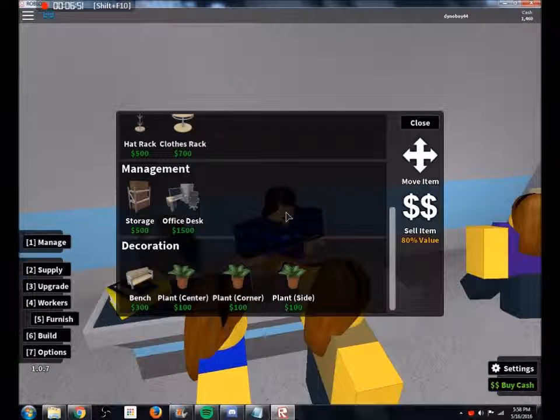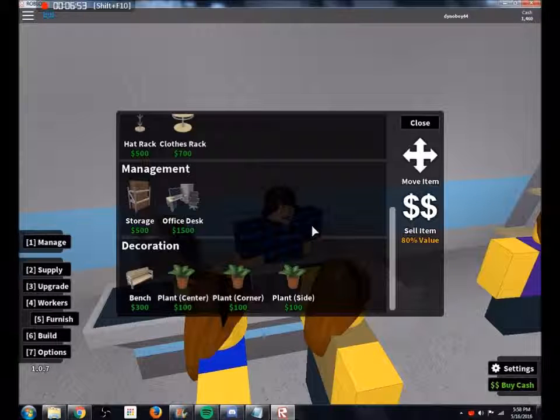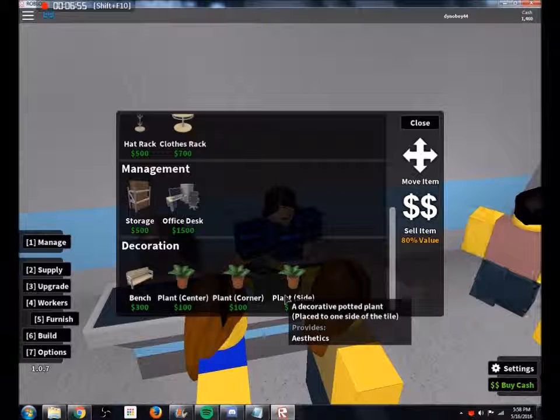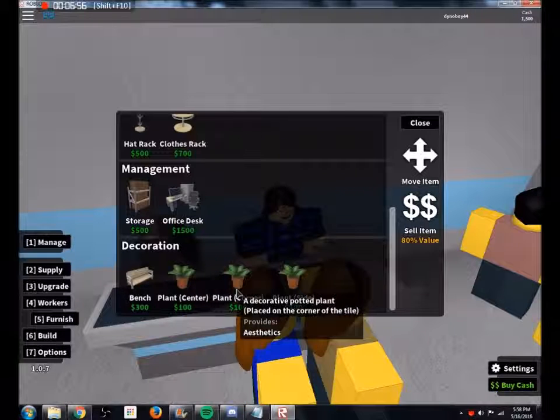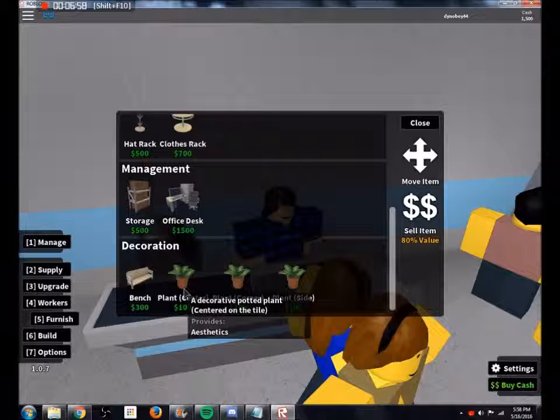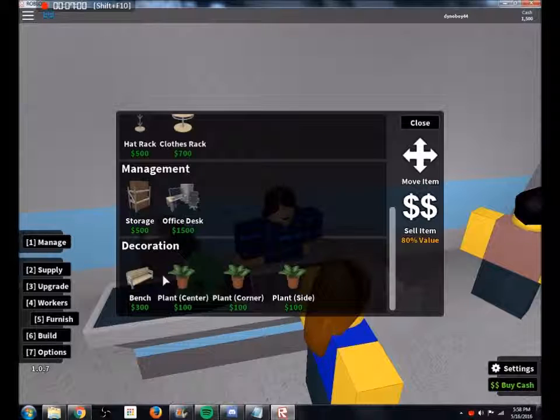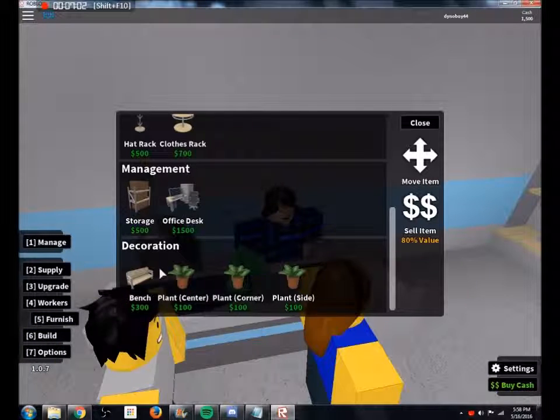I'm not sure you'd want to waste money on accessories, but the description says they are for aesthetic. I never tried to see if they make your store more popular like an upgraded sign would. The only accessories available right now are potted plants placed in different ways and a bench.